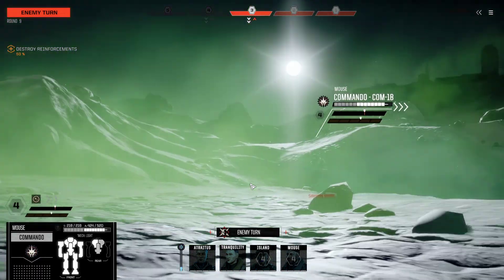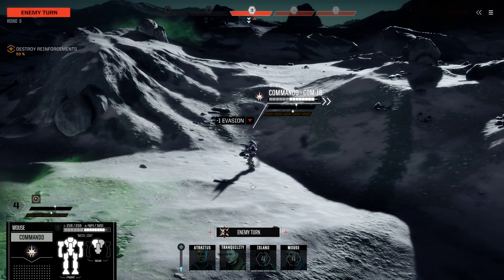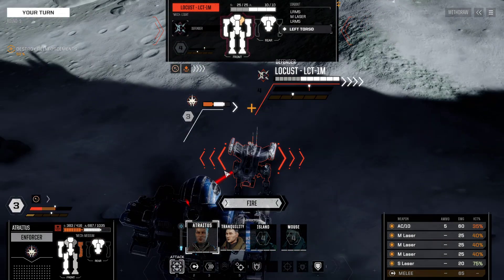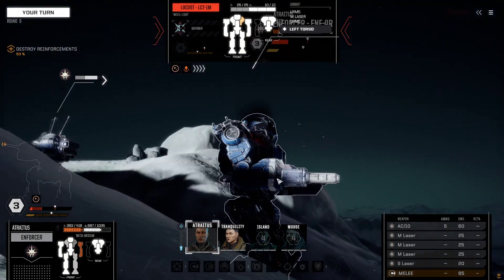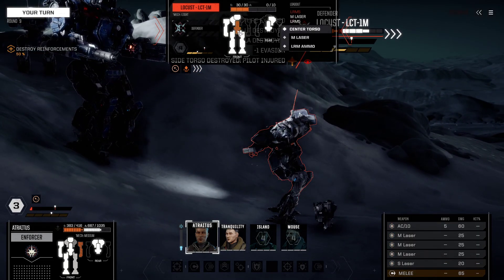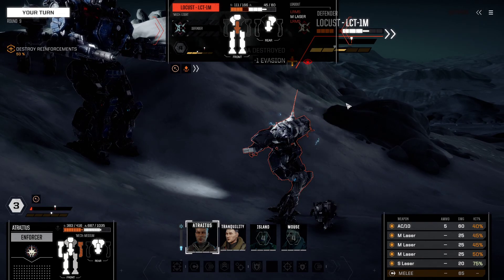Oh, he got to move immediately — of course he would. But he fired on the Commando, so it was completely pointless. The Enforcer is just going to physically attack this guy — a physical punch. 30 HP in that torso. He's got very little left.